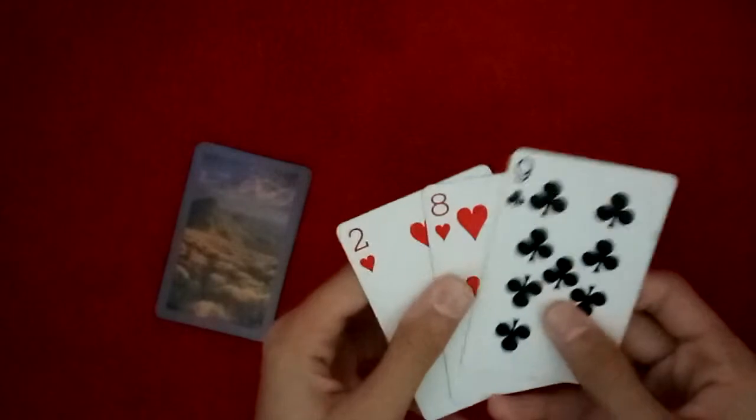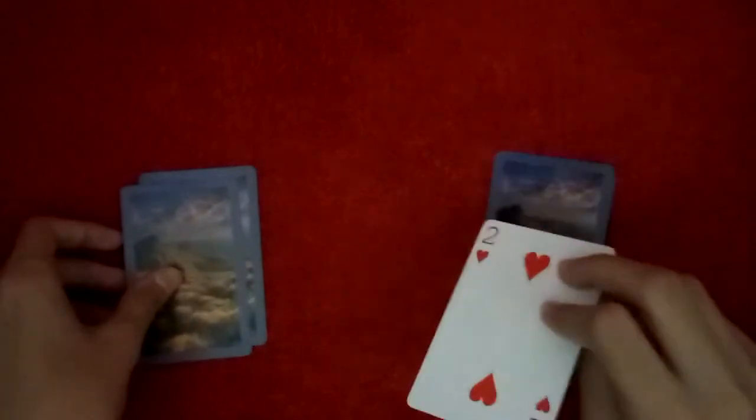Then you keep the rest of the cards level, take these cards, and say here are the red cards and here are the black cards. Actually, there's one red card between them, and over here there's one black card among them. Now you say you're going to mix them both, starting red, black, red, black, red, and black.